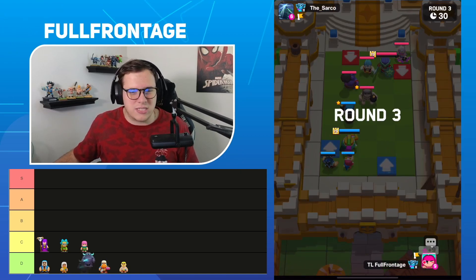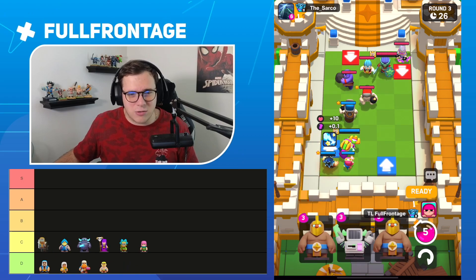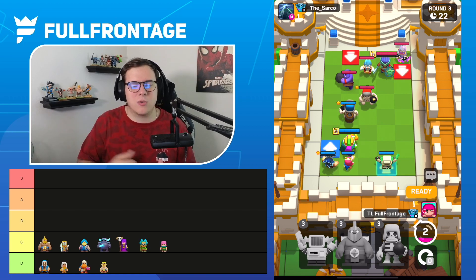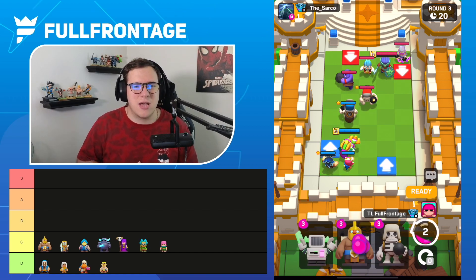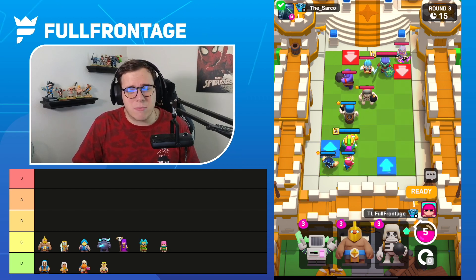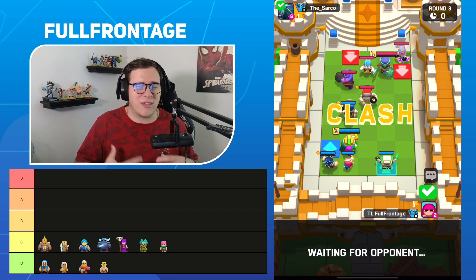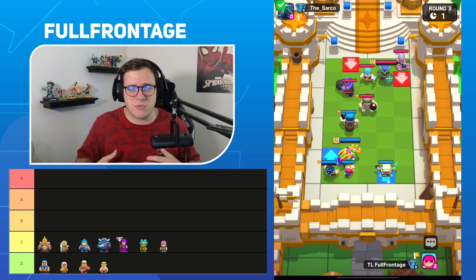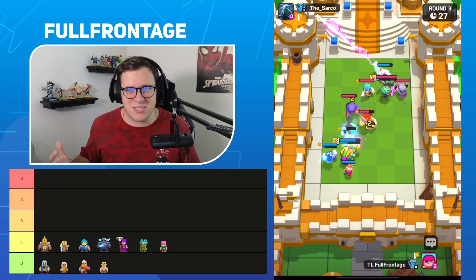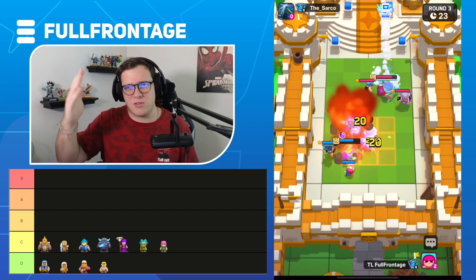Also in the C tier, I'm going to go with the Pekka, the Fisherman, the Healing Ranger, and the Golden Giant. I'm putting the Golden Giant at the top of C tier — he's pretty good and he's in a lot of decks. But I think there are better three Elixir options that currently synergize, and Golden Giant doesn't really fit into the current meta. It's not that he's a bad unit; he's honestly borderline C or B tier.